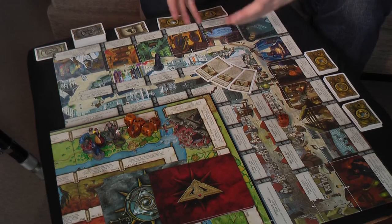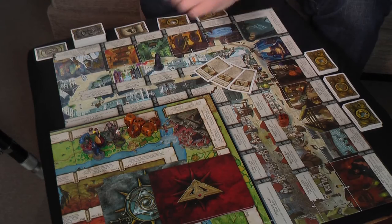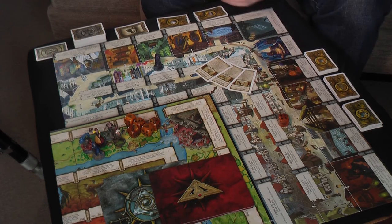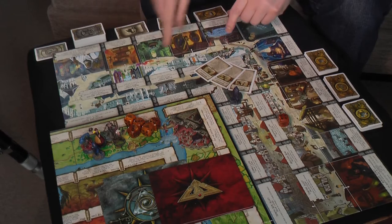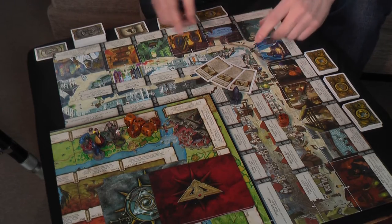There are two sections to the board. There's the streets, which are these bits here, and also on the outer bit of the board there are the shops, and that's where you can spend your money. You can upgrade your weapons, buy pets, and things like that. So let's look first at the streets.